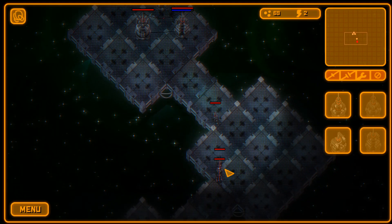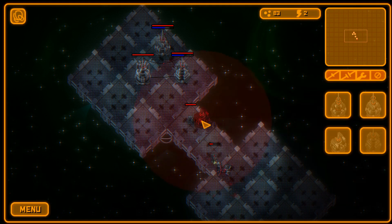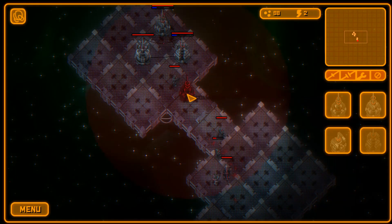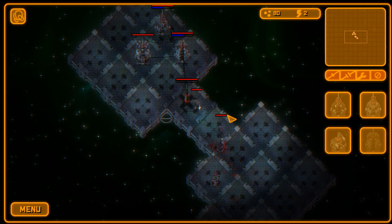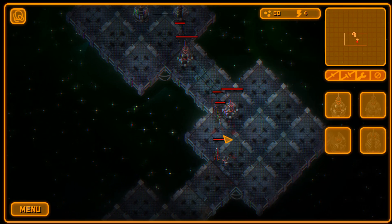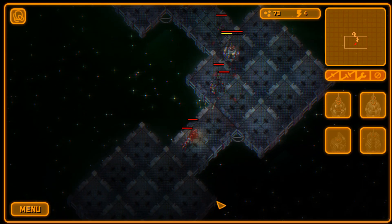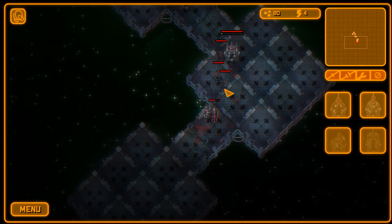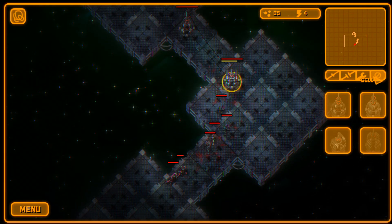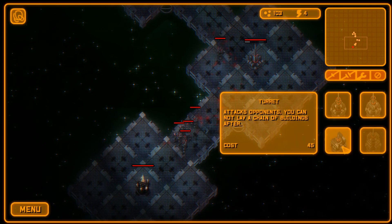The soldier will move forward and try to kill off any enemies. Once you build one tower of a type, the next one is twice as expensive. Rather than build a turret right here, I'll build another connector to get more energy and push the turret placement closer to the enemy. Now if enemies get that close, the turret is going to shoot at them — and our soldier will keep moving forward.